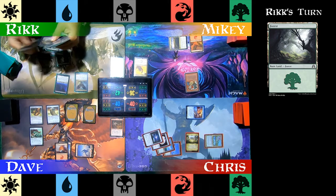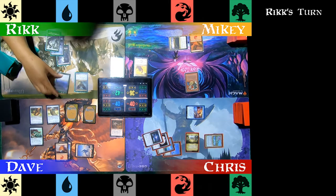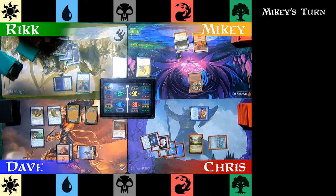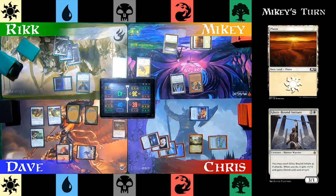Rick plays another Forest as a land for turn and then moves directly to his combat step, where he attacks Chris, gaining one life with Banehound's Lifelink. Mikey plays a Plains on his turn and then plays Glory-Bound Initiate. As this creature attacks, he's able to exert it, which gives it +1/+3 and Lifelink until the end of turn as well.